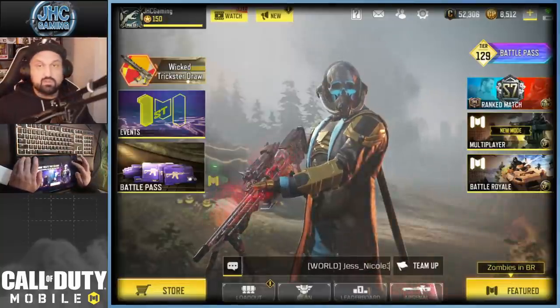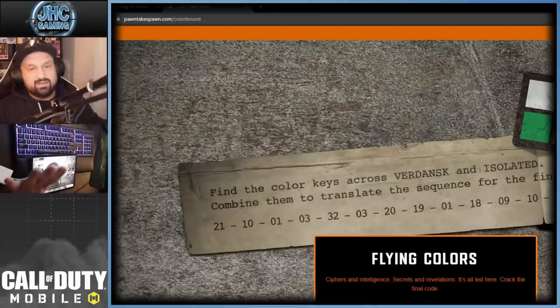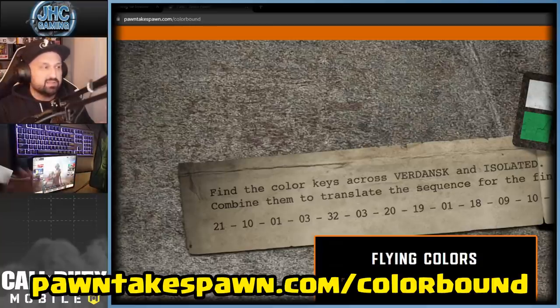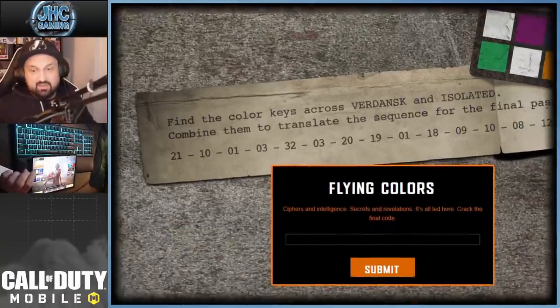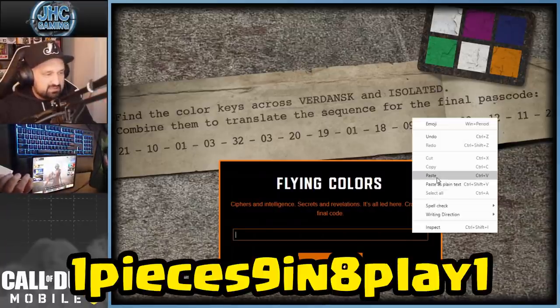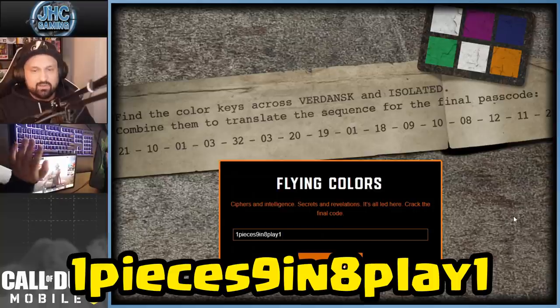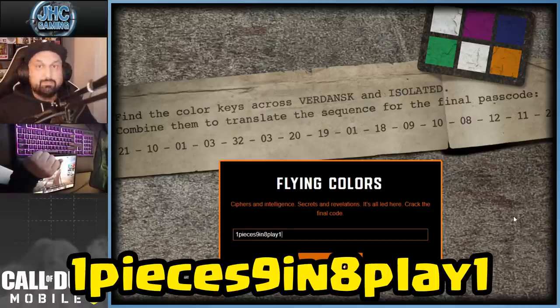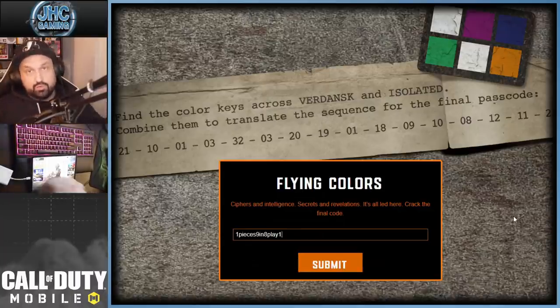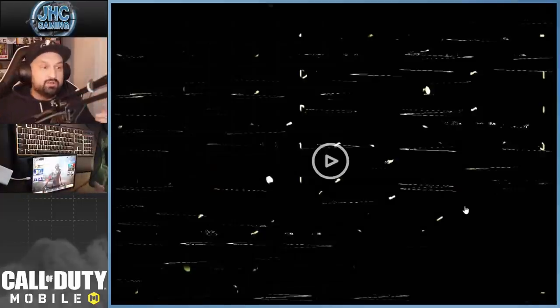Here's what you have to do to get these free rewards. You've got to go to the website — the URL is pawntakespawn.com slash color-bound. I'm going to put the link in the description, you guys just have to click on it. Then you have to enter the code. Usually you would have to decode and find the answer yourself, but the code is: one, pieces, nine, in, eight, play, one.